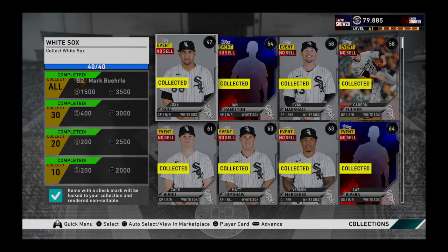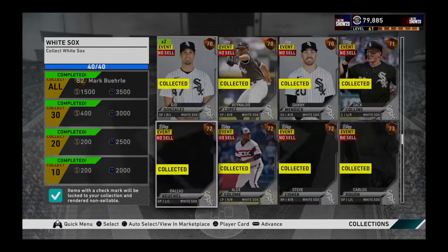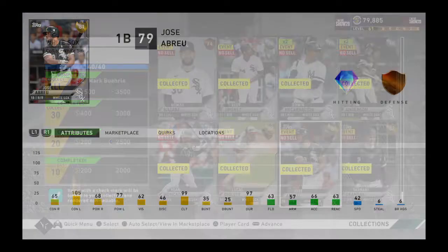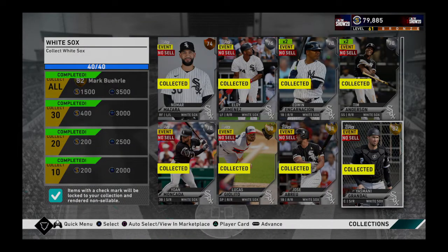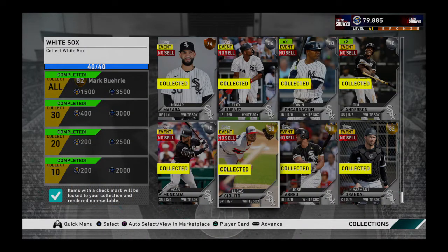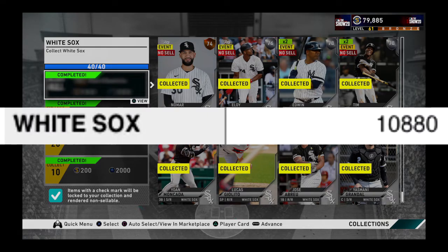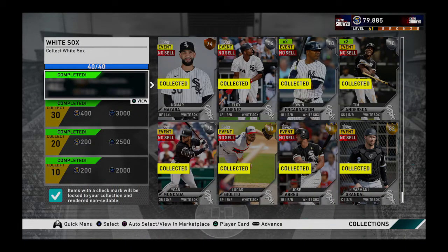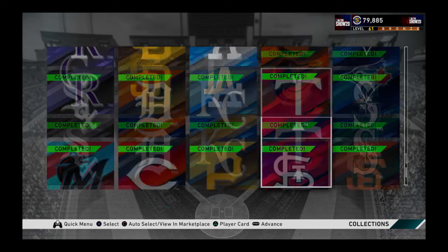The next collection would be the Chicago White Sox. In this case there are 3 golds, but they are not so expensive because the only costly card is Grandal, being a catcher. Lucas Giolito and Jose Abreu cost no more than 1,500. So this collection has a total of 10,880 coins. The reward is starting pitcher Mark Buehrle, who can fill your rotation, but personally I don't like him - but everyone chooses their own team.